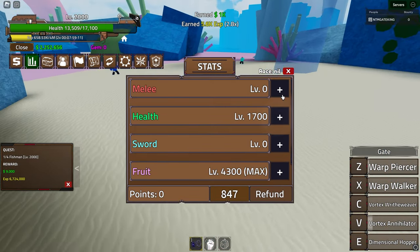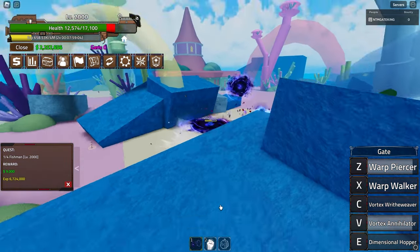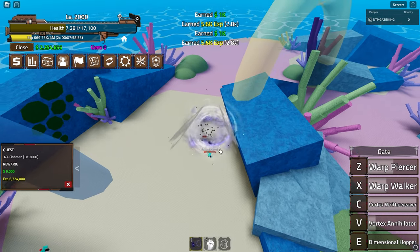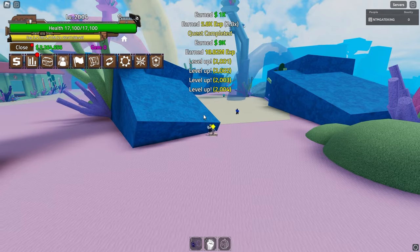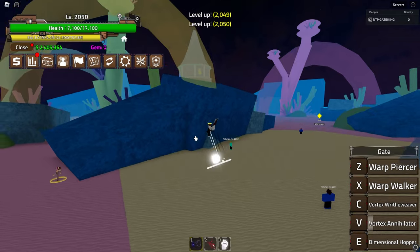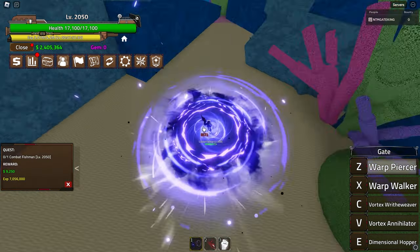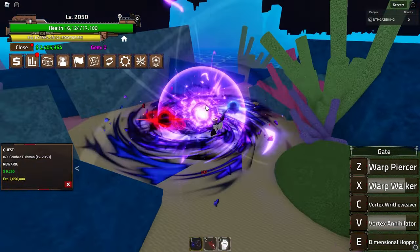If I place the Vortex Annihilator more toward this group and catch them like this - okay, yeah, this is not good, we're going to have to skip through this quest. We get around four to five levels per completion, which isn't great, but it doesn't matter. We can finally move on to the next quest - that previous quest was very hard. Let's try this new quest - Hollow Purple is really good but takes too long here.